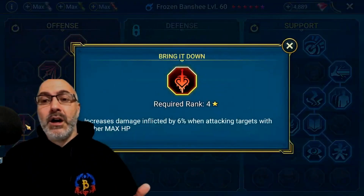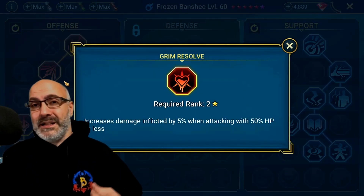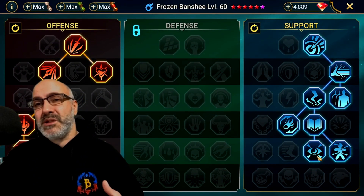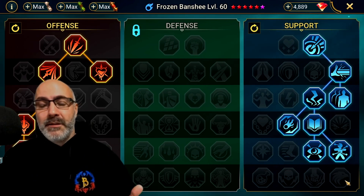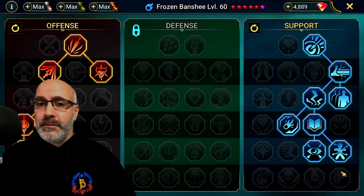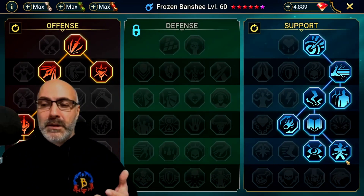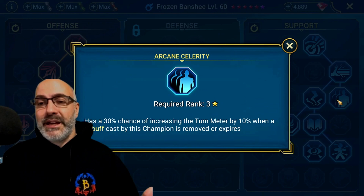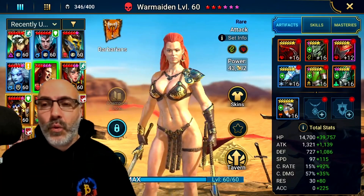For Frozen Banshee's masteries: War Master, Methodical, Bring it Down, Life Drinker, Keen Strike, Grim Resolve — on the off chance we're below 50% and need to heal back up — and Deadly Precision. For the support tree, depending on what other builds you put her towards, you may want to take Eagle Eye over War Master. I would avoid War Master if using her for Ice Golem and take Eagle Eye instead. We took Master Hexer, Sniper, Lord of Steel, Cycle of Magic, Arcane Celerity, Swarm Smiter, Charge Focus, and Pinpoint Accuracy.